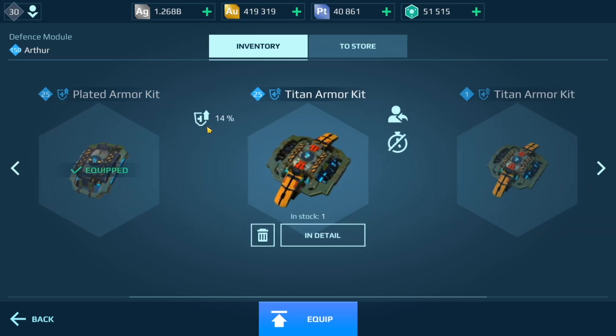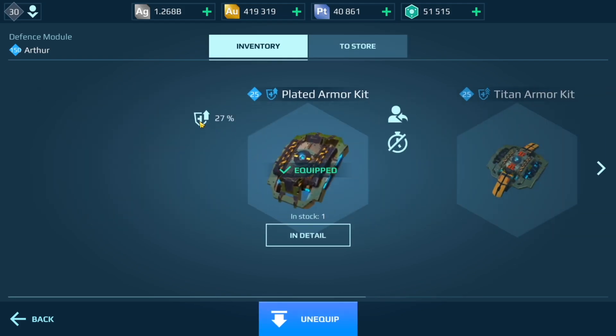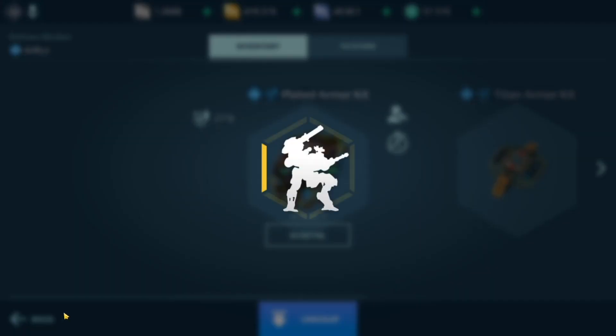14% is the most that you can get in terms of durability added to your Arthur if you use the basic one. If you go with the plated armor kit, it is 27%, which is insane. I have three of these on the Arthur.